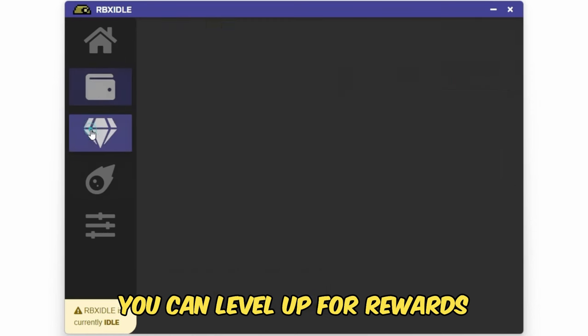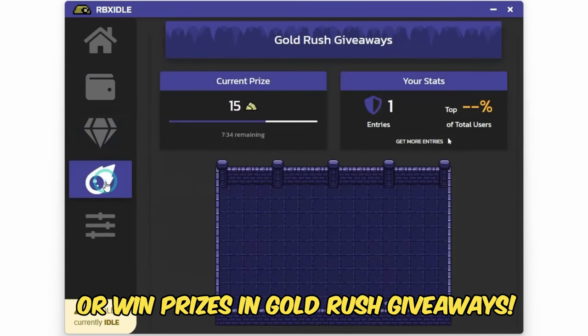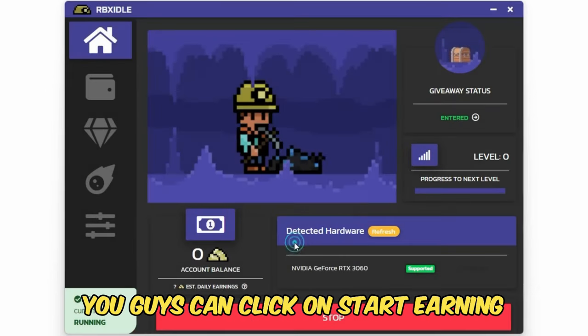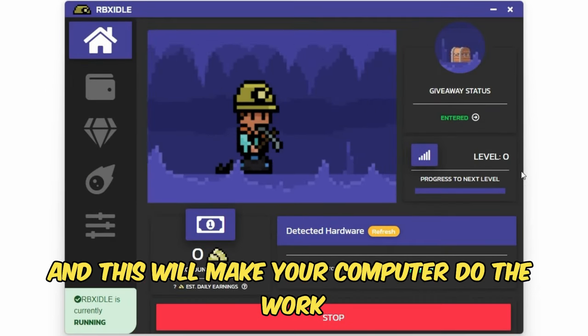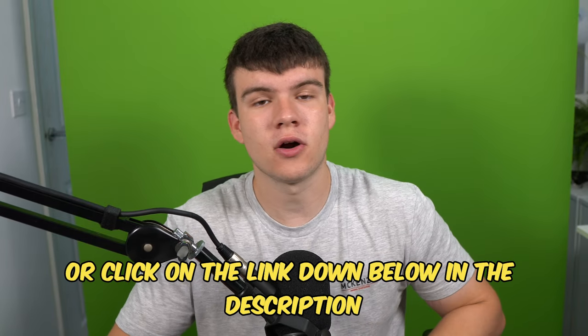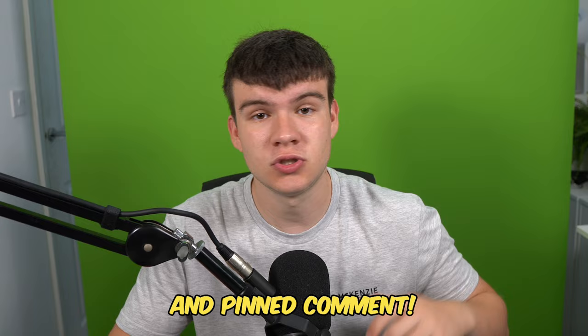You can level up for rewards or win prizes in Gold Rush giveaways. Once you have the program ready and downloaded, click on Start Earning, and this will make your computer do the work completely for you. To get started, head to rbxidol.com or click on the link down below in the description and pinned comment.